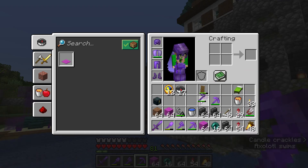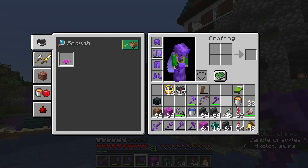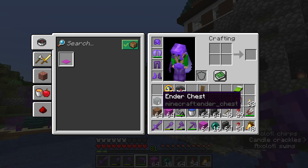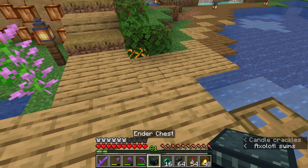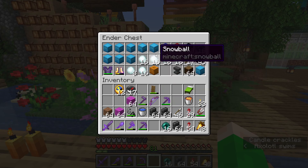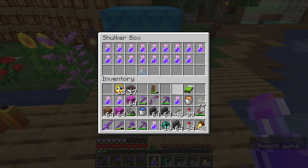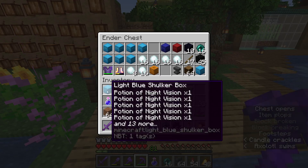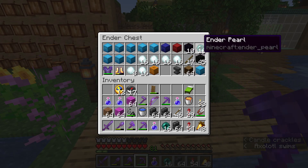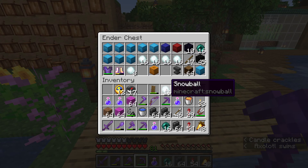I'm bringing a hoe so that we have a way to break the blocks that we want to break. I should bring shears as well for breaking our wool. We've got lots of wool. I'm bringing our ender chest. Let's pop it out and I'll show you what the ender chest has — this is all ready to go. We have potions of night vision. Let's actually pull out a few of these right now — we'll take four, and the rest we'll keep in the ender chest. I've also got snowballs so we can distract the bad guy if we accidentally spawn him in.